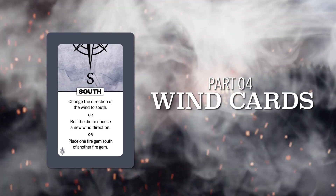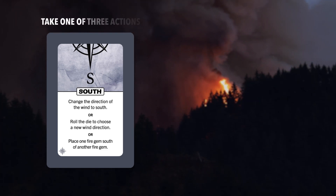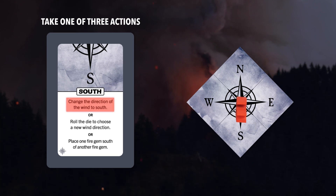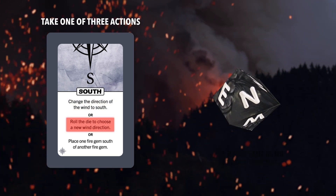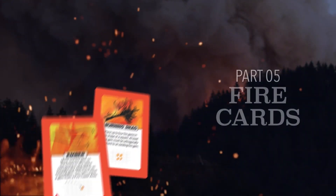Wind cards allow you to harness the destructive force of the gale. Take one of three actions: change the wind to the direction shown on the card; roll for a new wind, which can't be the same direction as before; or keep the current direction and place one gem orthogonally touching in the direction shown on the card.